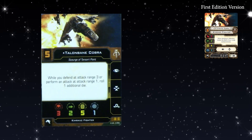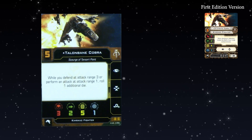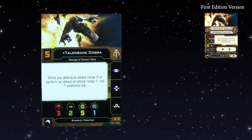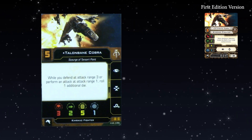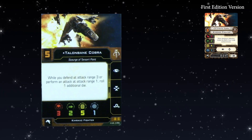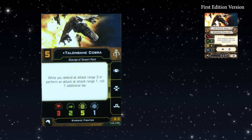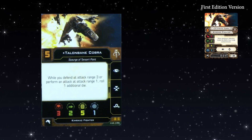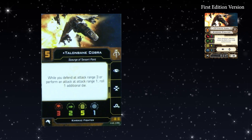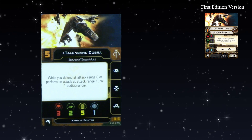Talonbane Cobra has moved from PS9 to Initiative 5 — a slight knockback. FFG have stated that if you're not a canon good pilot, they're not going to give you Initiative 6; it's just a bit too problematic. Back when Talonbane Cobra was released, Scum had no PS9 pilots at all. That's why Dengar was such a huge deal the next wave after that. Talonbane's ability is functionally the same: while you defend at range 3 or perform an attack at range 1, roll one additional die.